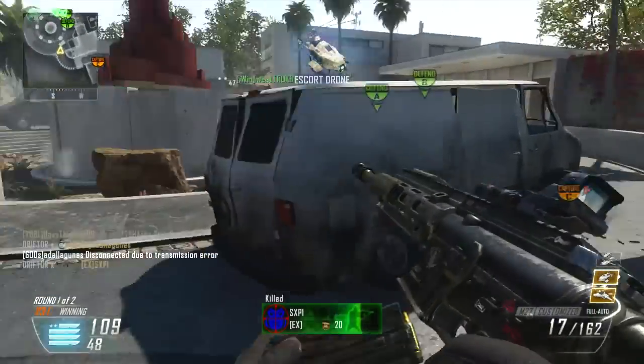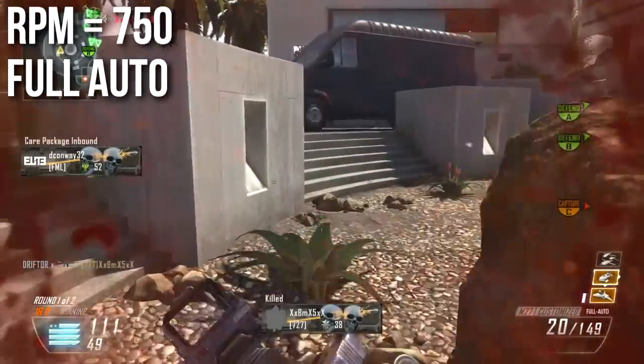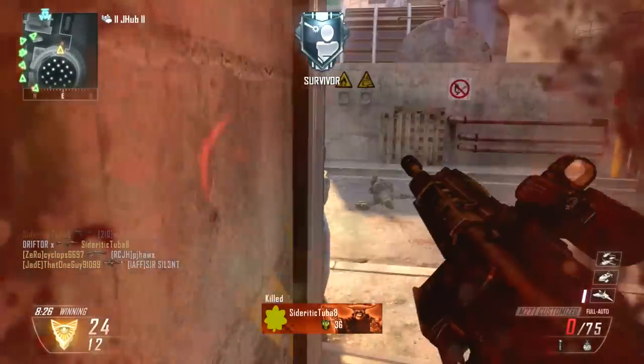The rate of fire is 750 RPM in fully automatic mode. This is close to average for Assault Rifles in Black Ops 2, maybe a smidge below average, but fairly normal — nothing particularly special going on about that.